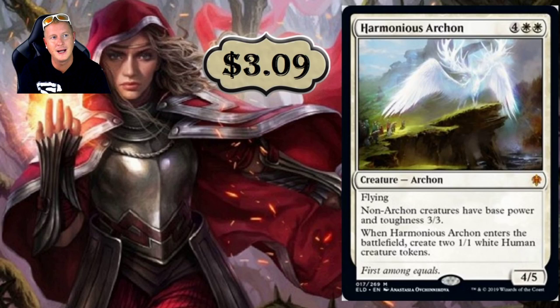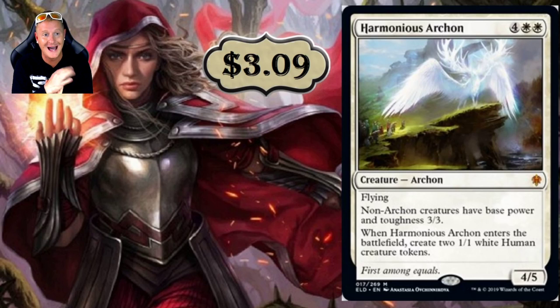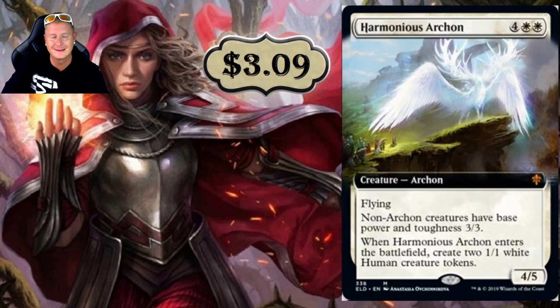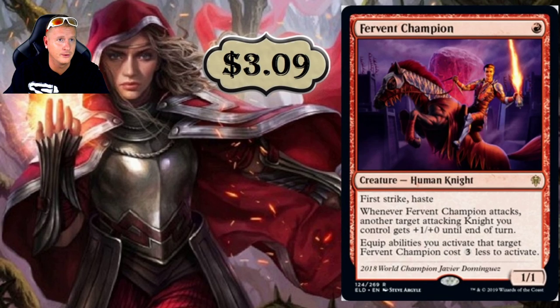Harmonious Archon — I thought this card would have a higher price tag, but right now it's only $3.09. It's a six-drop with flying, and non-Archon creatures have base power and toughness 3/3. When Harmonious Archon enters the battlefield, create two 1/1 white Human creature tokens. It's a 4/5 and the effect is global — it affects everyone's creatures, not just yours. A six-drop is kind of steep, but at five toughness it dodges a few bullets.